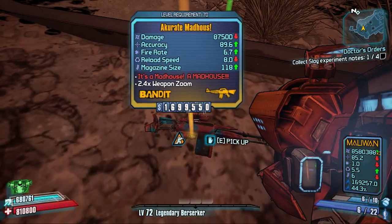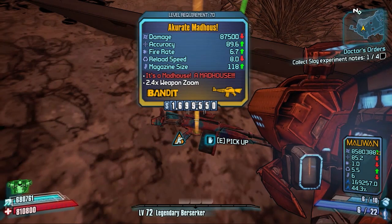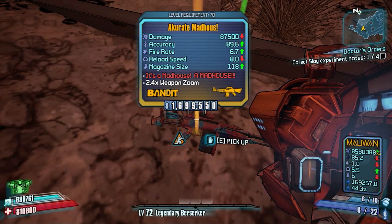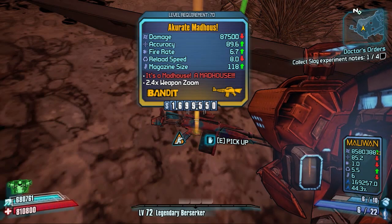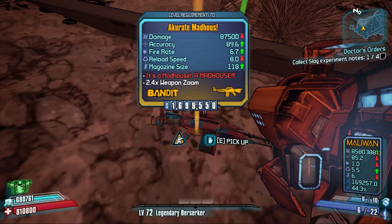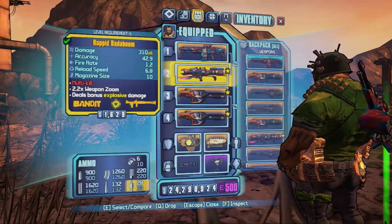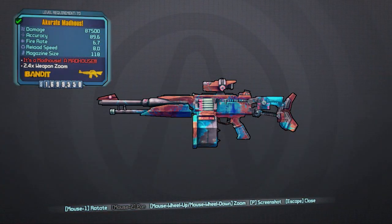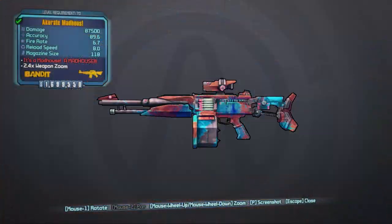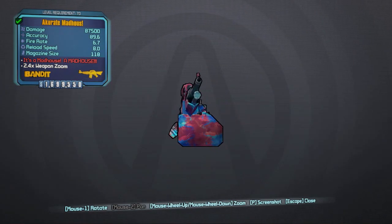This is the legendary Madhouse assault rifle we've been after. It's a Bandit assault rifle — we've got the Accurate Madhouse. Damage is 87,500 — at level 70 that's quite good for an assault rifle. Accuracy is not bad, nearly hitting the 90s. Fire rate's pretty good. Reload speed is decent for an assault rifle, and a huge mag size of 118. The red text says 'It's a Madhouse, a Madhouse.' This one's got 2.4x weapon zoom. It looks very similar to the Badaboom skin-wise, probably because they're both Bandit weapons.